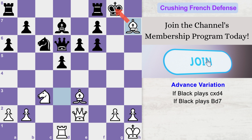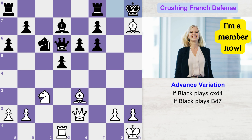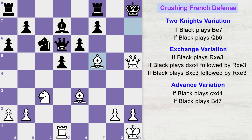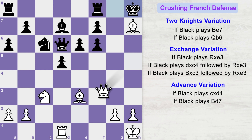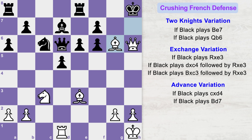After bishop takes h7 check, if the king goes to h8 instead of capturing the bishop, you play queen h5. If black plays f5, you simply play bishop takes f5 check, king goes to g7, queen h6 check, king goes to g8, and queen h7 is a checkmate. If instead of h8 the king goes to g7, queen h5. If the rook moves to create space for the king, white plays queen h6 check, king h8, bishop g6 check, king to g8, queen h7 check, king goes to f8, and queen takes f7 is a checkmate.